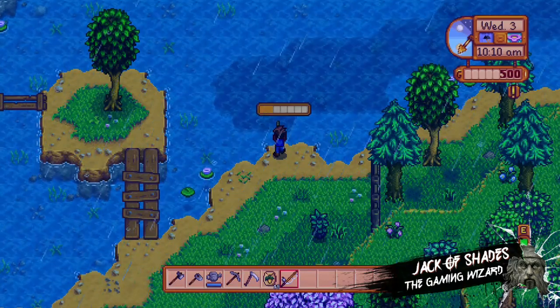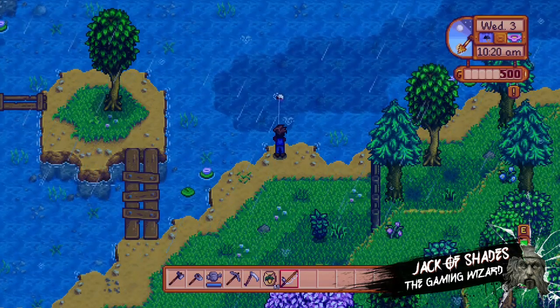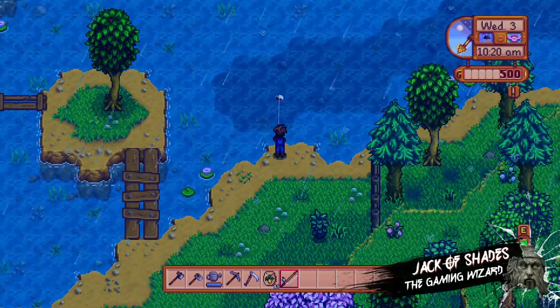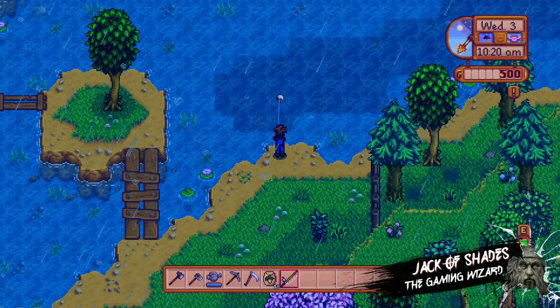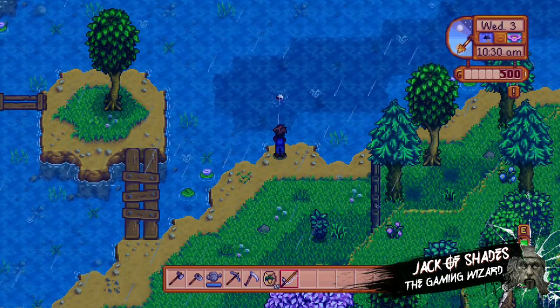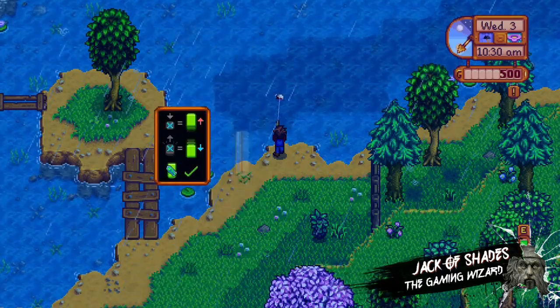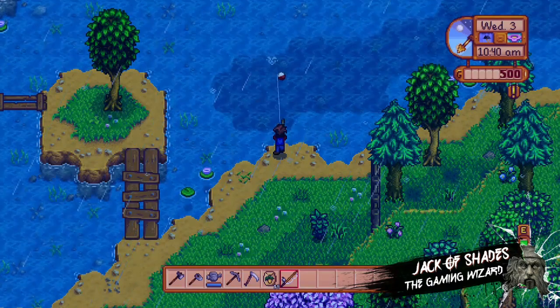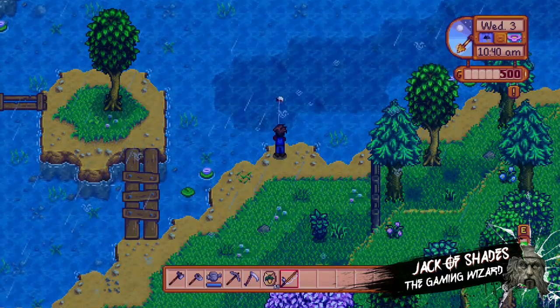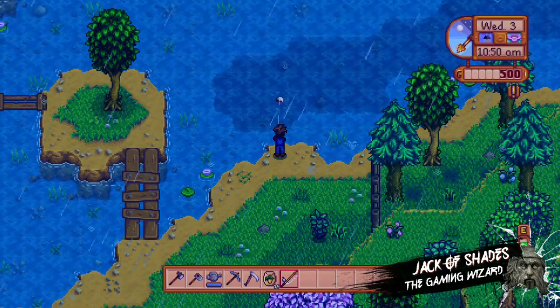And if you're trying to do the community center, this is the best way to do it because you'll get the catfish in the first try 100%. All you do is cast your line on this day. Do not cast it before. And this is why — as you can see, it shows the little tutorial. That is what's going to help you catch the catfish 100%, but only one time unfortunately.